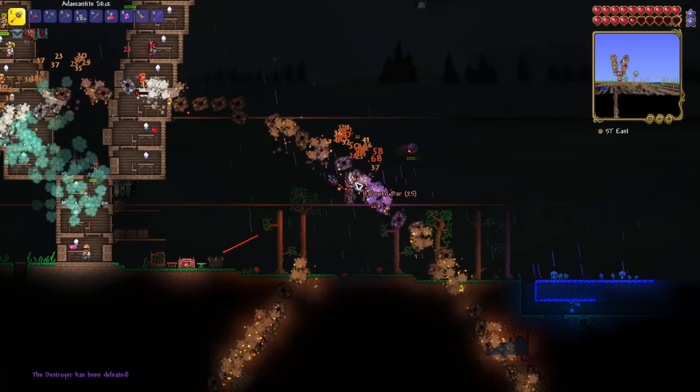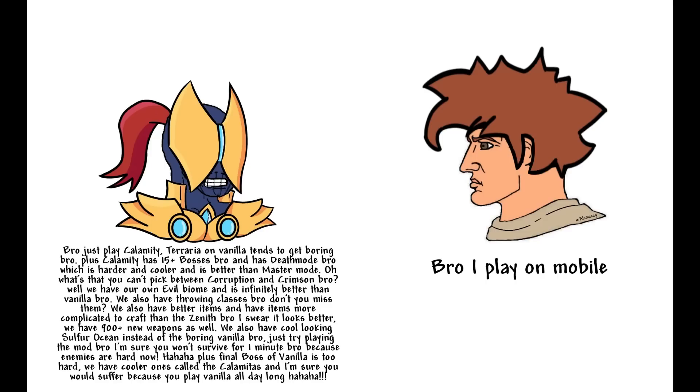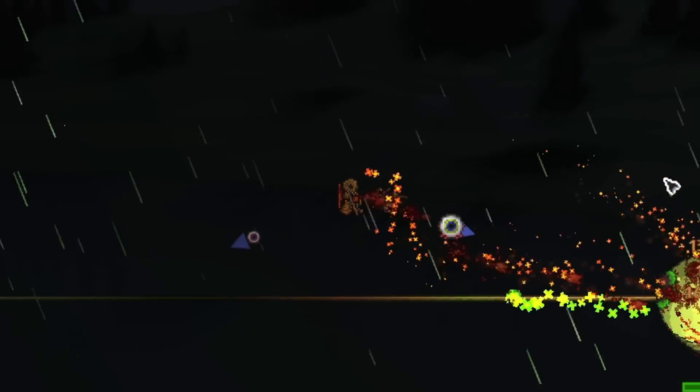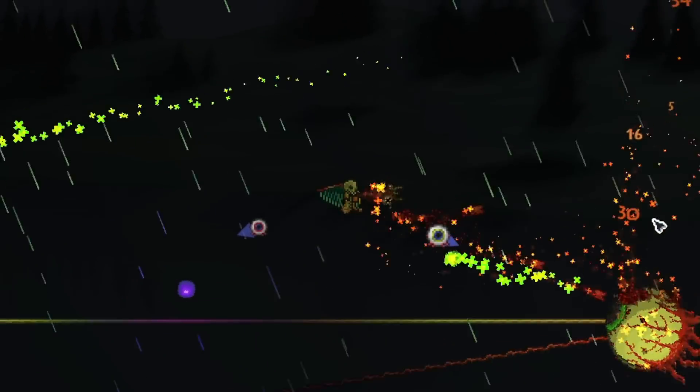We had a long and treacherous battle. I buffed up, and using the adamantite stick and the Hungering Stick, the Destroyer wasn't too difficult — we managed to take him out. Upon defeating our first mechanical boss, we got a bunch of hallowed bars. I crafted myself the hallowed stick, but it was actually very bad, so instead I just used the Hungering Stick from the Wall of Flesh to go take out the Twins.